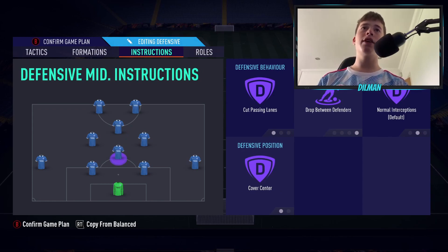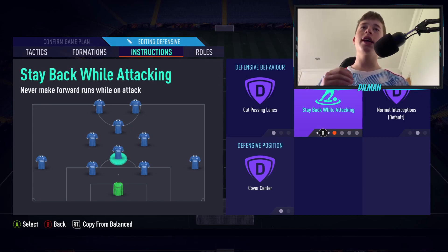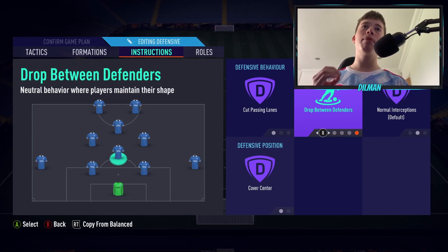The CDM should cut passing lanes, cover centre, and drop between defenders. This is the best way to go. However, if you want to be slightly more attacking, use stay back while attacking instead. For me, drop between defenders is less risky — you have a five-man back line which is extremely difficult to play against when your team is in attack.